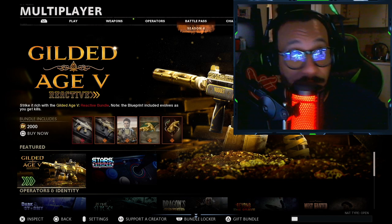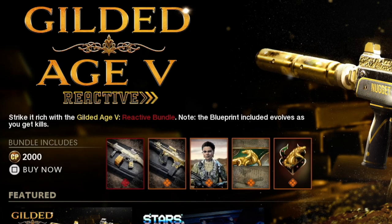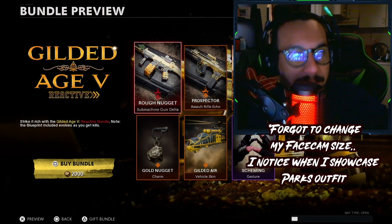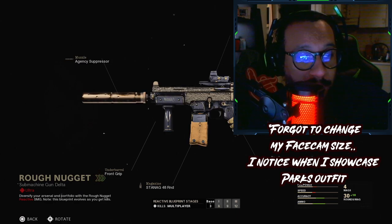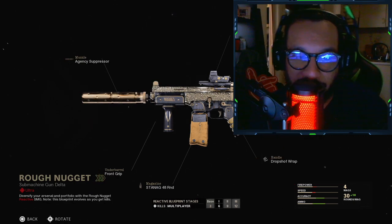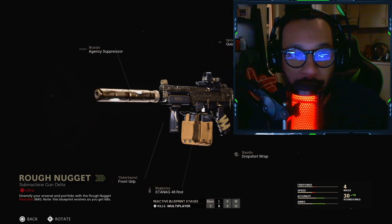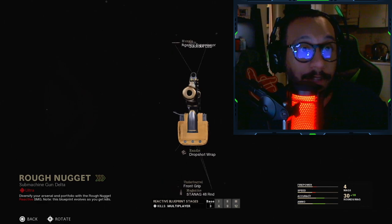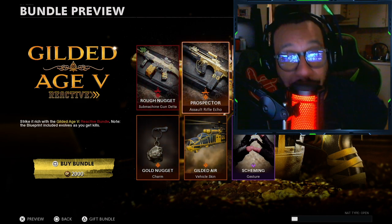The description says: strike it rich with the Gilded Age 5 Reactive Bundle. Note the blueprint included evolves as you get kills. Taking a quick look at what's included in this bundle — first up we get a KSP blueprint, and yes, this is a reactive blueprint. It's called Rough Nugget. The stages are at three kills, six kills, nine kills, and twelve kills. Let me give you guys a full 360 look — holy hell, that looks great. Really nice looking blueprint for the KSP.